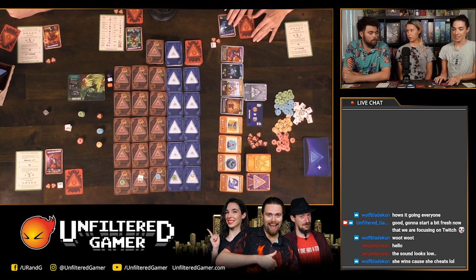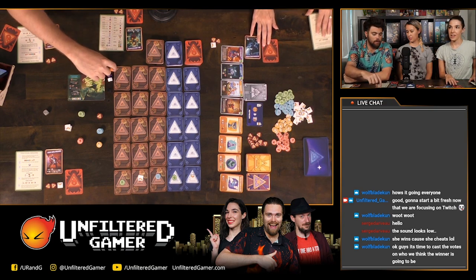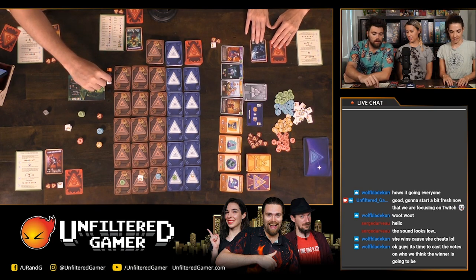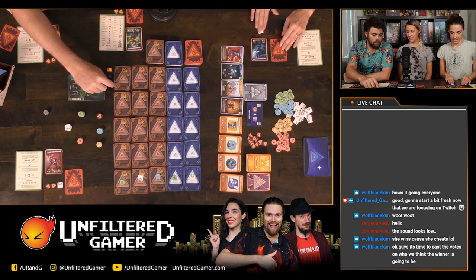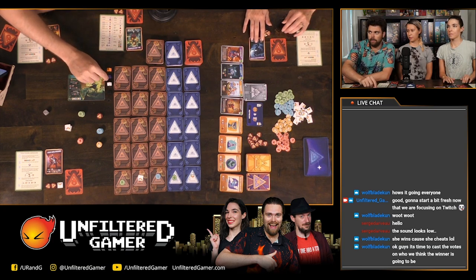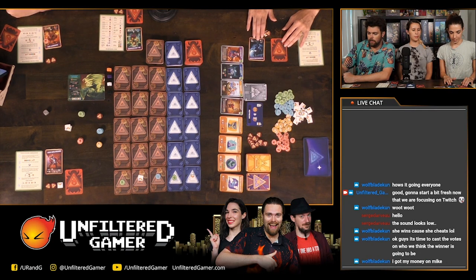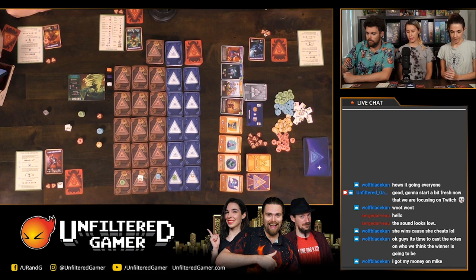The first player is the person closest to space. Then we do a clockwise rotation for turn order. Purple is next, then Callie is white, and black goes last. Hopefully the sound is okay — always let us know in the comments if the audio sounds good.